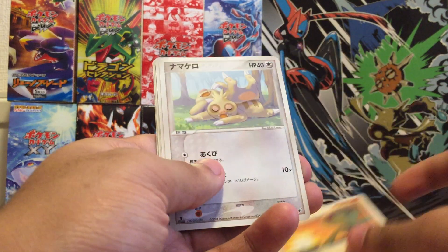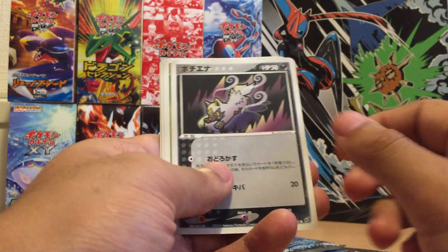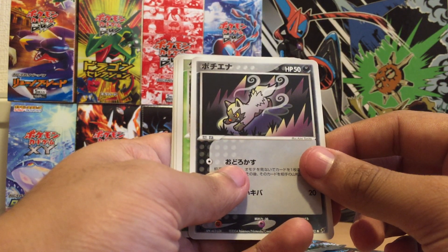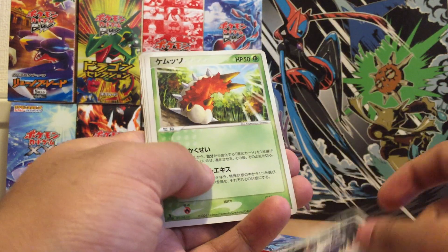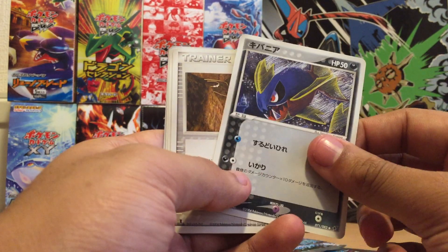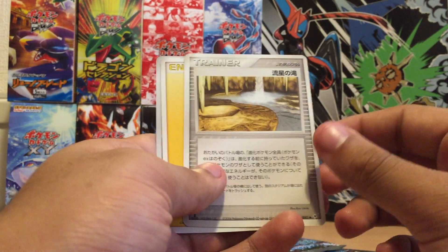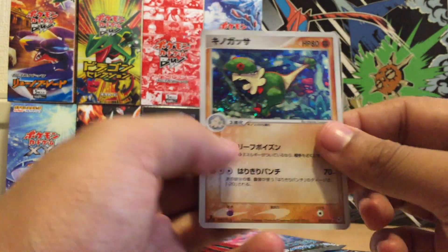Electrike, Baltoy, not sure what that's called, forgot what that's called as well, Wurmple, Crawfish — something like that — Trina, Electric Energy, and a Beldum.